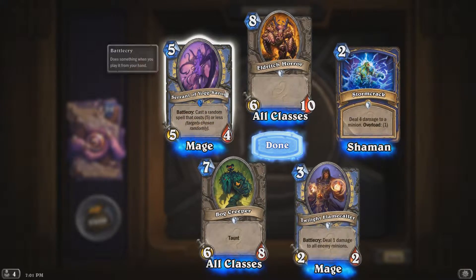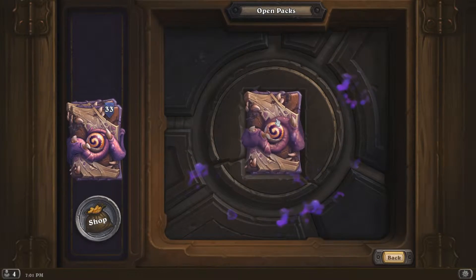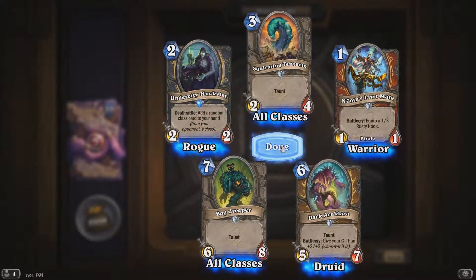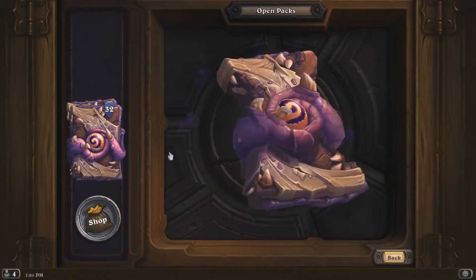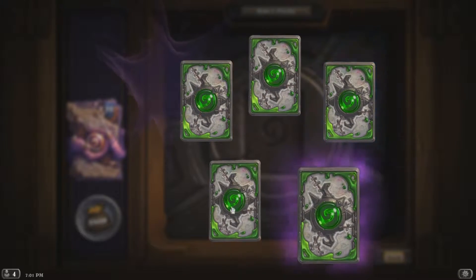That's an interesting card — I wanted that one. It's for the Mage, so I've got two of those now as well. The legendary I'm really looking for is Yogg-Saron — the one where for every spell you've cast this game, it casts a random spell. Oh okay — let's see what we get in this pack.